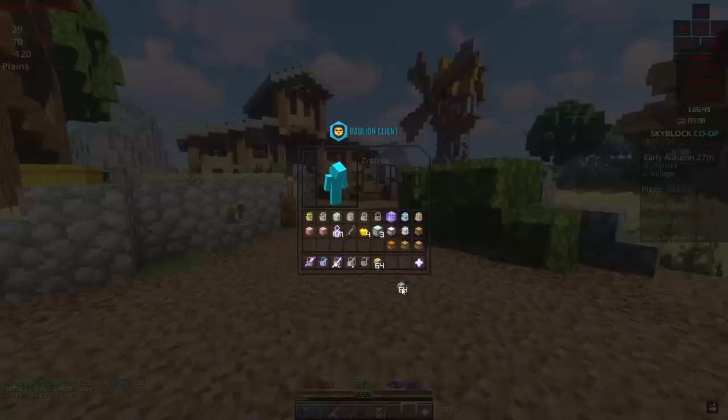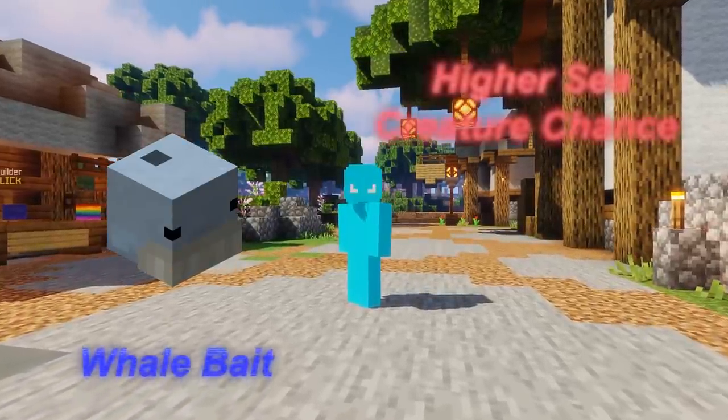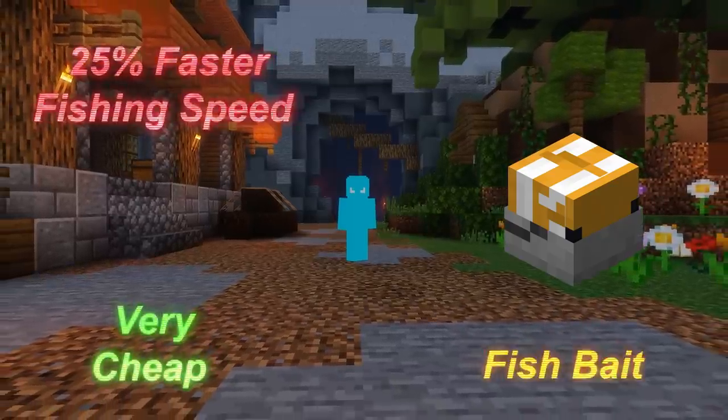You will also require bait — either Whale Bait or Fish Bait. Whale Bait gives more sea creature chance, however it has a slower fishing speed and is more expensive. Fish Bait gives faster fishing speed, however provides no sea creature bonus.